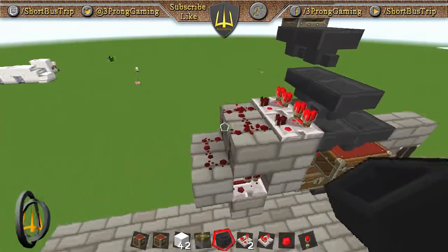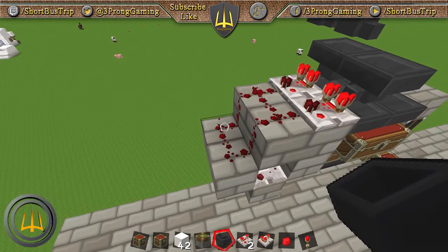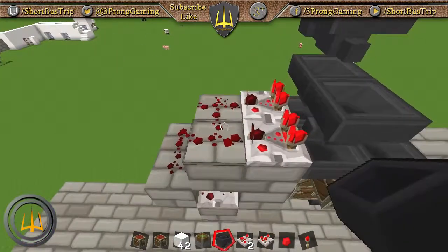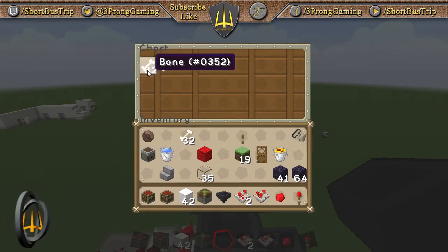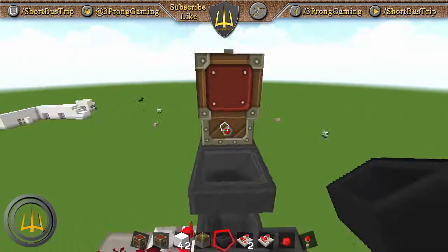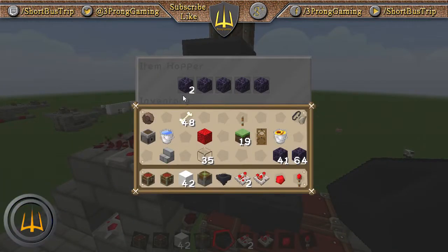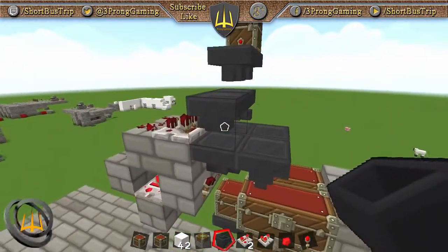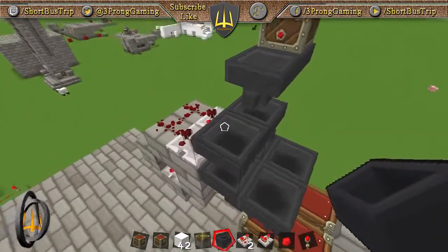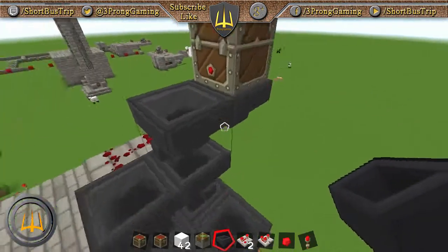When you're out mining with a whole automated system going, you're going to get full, especially if you're filtering things like cobblestone and dirt. Once it goes through — bam — it lights this up, turns on the other side, and now it's dumping our obsidian. That's not good.